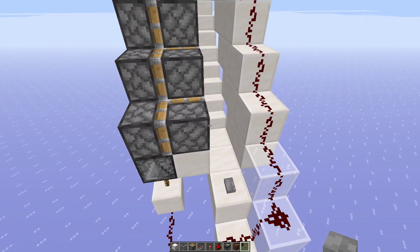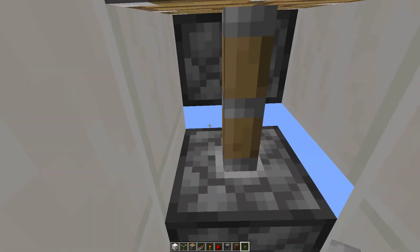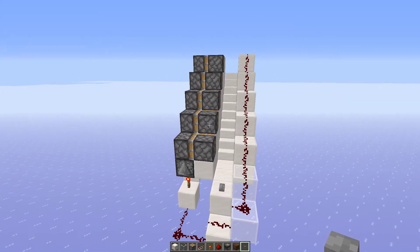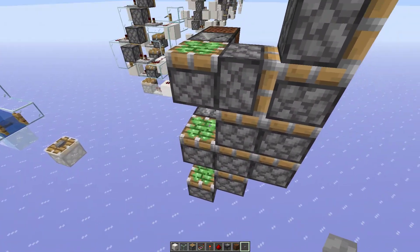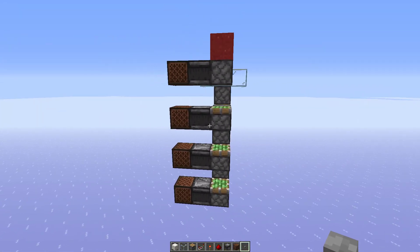Then designs came out where a piston extended from the wall to push the player upward. However, the crawling mechanic has pretty much broken these setups. If it doesn't work with a fast design, I don't want to bother with the slow one. And if you want the piston to come up from underneath, you'd need a triple piston extender — which is not going to be fast.